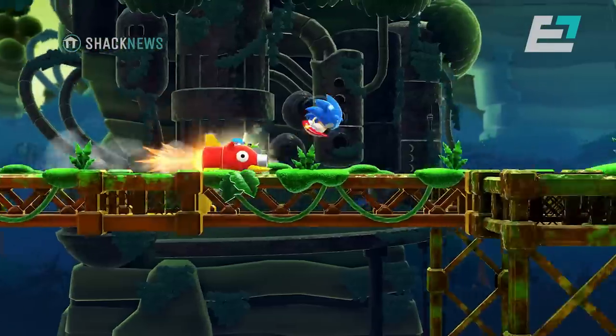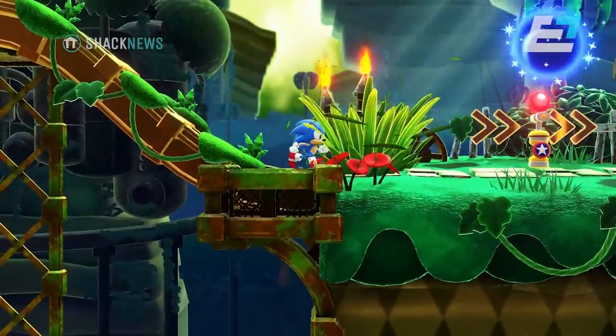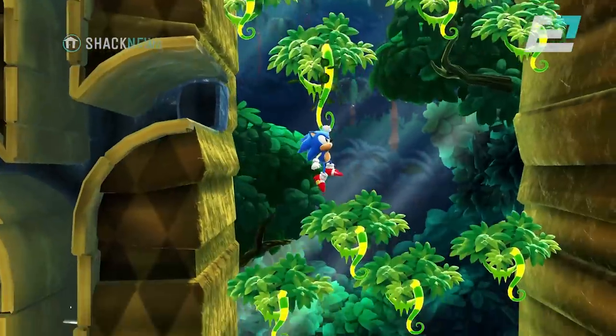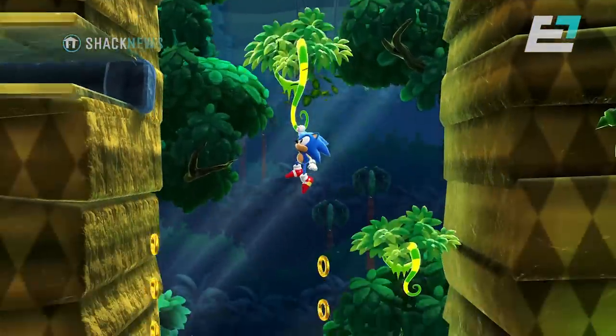After we made Sonic Mania, we wanted to take the side-scrolling platform action gameplay in a new direction. In the early days, we did have an idea of maybe having hand-drawn animations as a concept. But when we thought about it, the 3D model could really mimic the pixel animation and pixel art, so we set out with the 3D models to really animate the game and have it look, feel, and animate just like the classic, original Sonic the Hedgehog did.